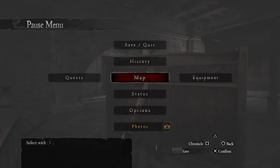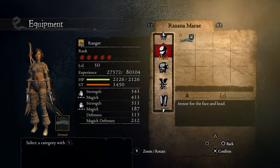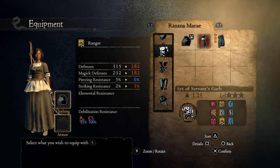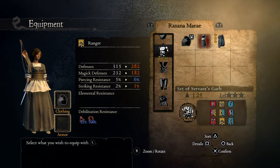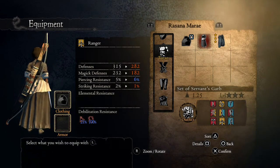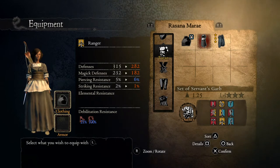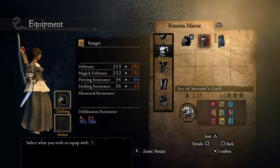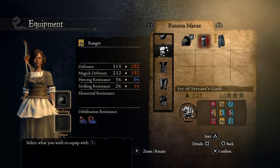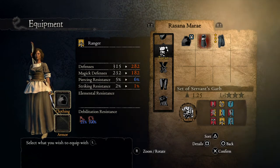Just so you guys know what these items look like, we're going to the equipment screen and I'm going to equip them for you. Going to torso and selecting the set of servant's garb — this is the maid outfit I was referring to. As you can see, it's very much as I described: a classical set of housemaid or servant attire.